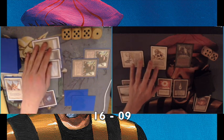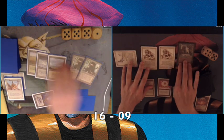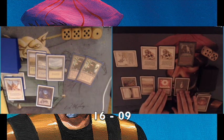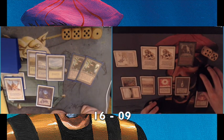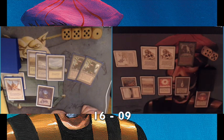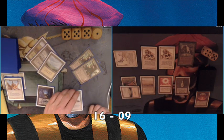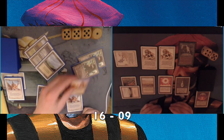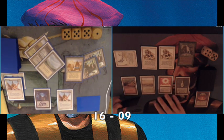I want to declare my attack, and in response he taps my White Knight. Playing another Savannah Lion and choosing not to attack with the other one. Maybe he wants to do a double block on both Lions, or he has his Icy again so he can tap one of my Lions — that's probably the idea. And another Serra Angel — this is his third Serra Angel. That's just crazy.